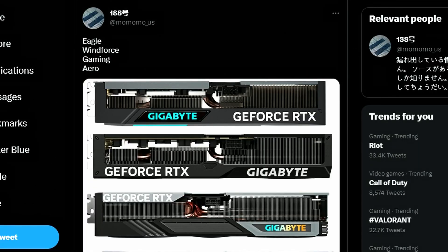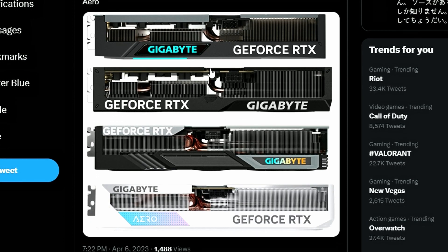Momoma_US is tweeting that Gigabyte has four RTX 4070 graphics cards coming: Eagle, Windforce, Gaming, and Aero. The Eagle is the first model, the Windforce is the typical MSRP design, the Gaming or Gaming OC is the third, and Aero is the newer addition to the Gigabyte lineup. Most of them — specifically the Eagle and Windforce — are using the 8-pin connection, whereas the higher-end models are using the 16-pin connection, or more accurately a 12-pin that converts to 16-pin.